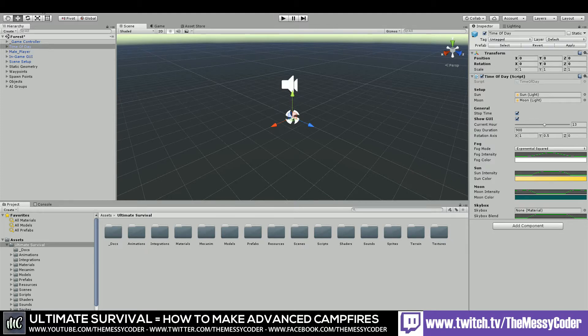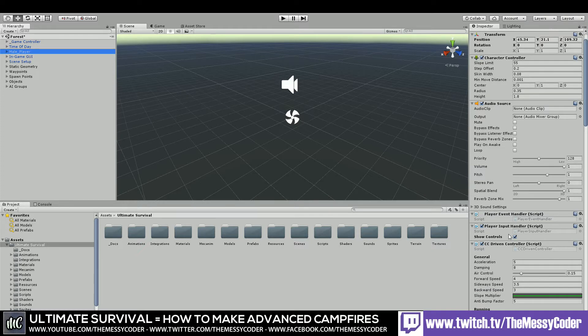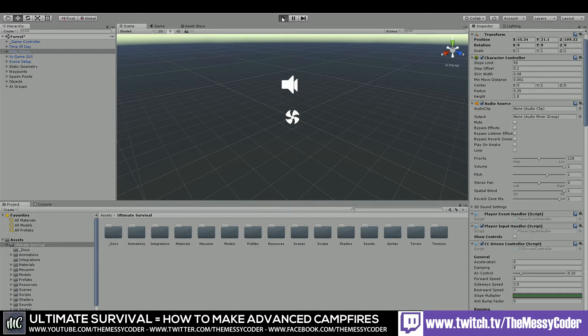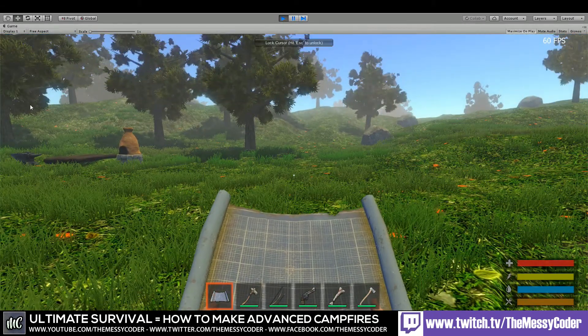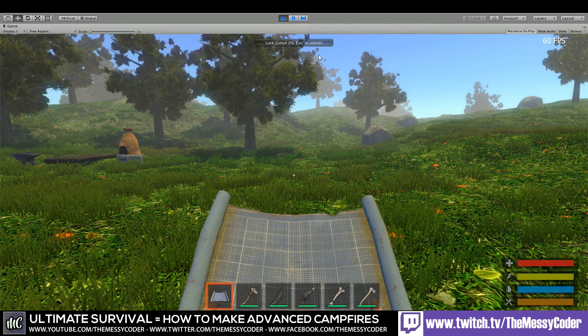The time-of-day one you see in the top left-hand corner — that's this one: Show GUI. Turn it off. And if you don't untick Stop Time, you're never going to get night time because it will always be day. To get rid of the controller help guide: under Mail Player, Player Input Handler, Show Controls — just turn that off and that's it. Jobs are good, it's done. You've still got the FPS counter but you can always just remove that from the UI yourself.